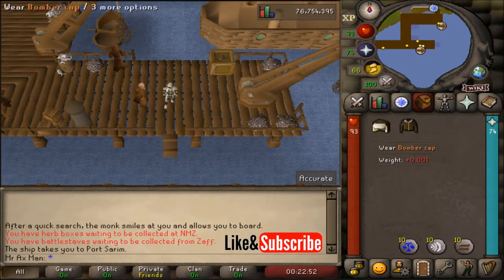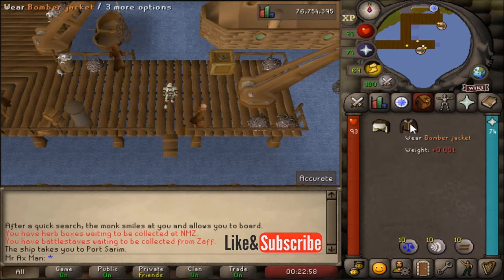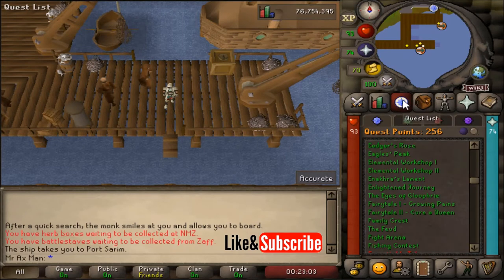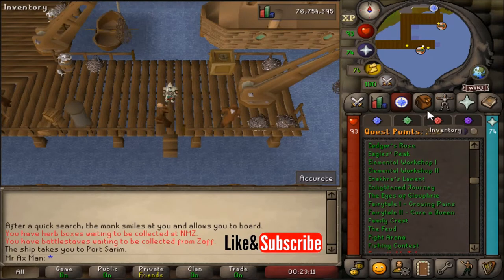Hey, what is up everybody. In this video I'm going to show you how to get the bomber cap and bomber jacket back if you have lost them in Old School RuneScape. To get the bomber outfit in the first place, you do need to have completed the entirety of the Enlightened Journey quest. If you haven't completed that quest, you won't be able to get the outfit.